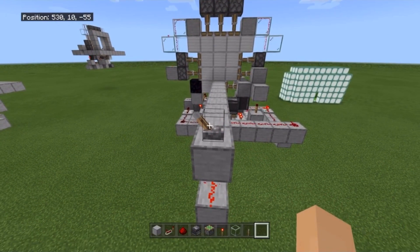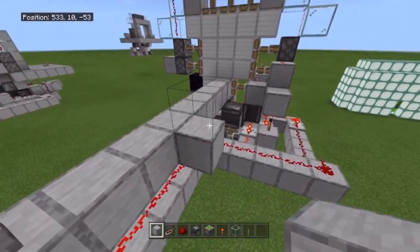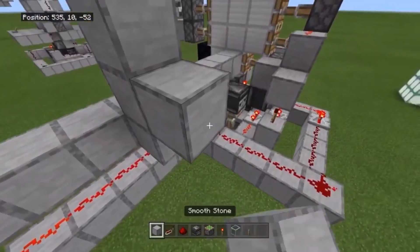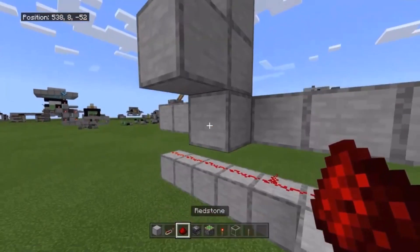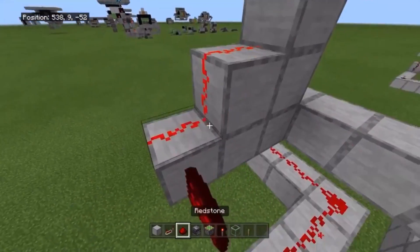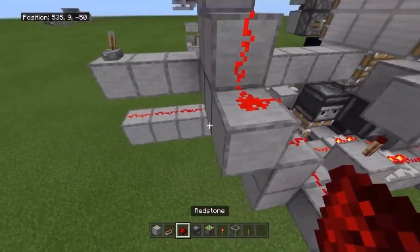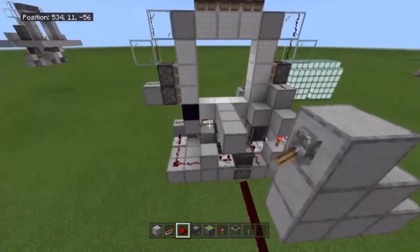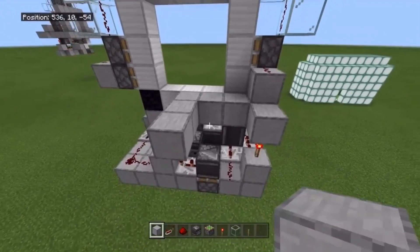Now let's say you want your lever on the wall — it's not much different. Say your wall is right there and your lever is right there. Click it on, then have your redstone dust here — it should turn on. Then just staircase it down the same way. It should work perfectly.